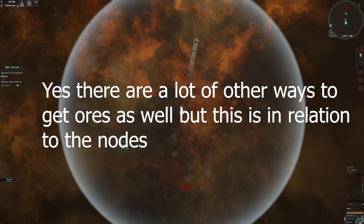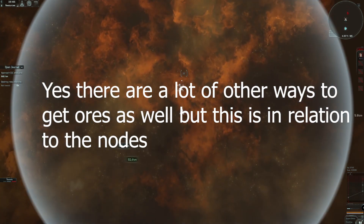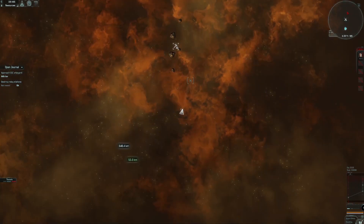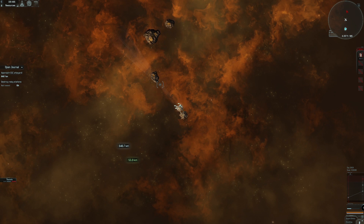If we head to this peaceful one I can show you a bit more. As you approach it, each node seems to have around four to five asteroids. I know this one's gold because it's got a gold tint. The iron ones are more of a dark all-around dark, and those are the two types of nodes I've found: gold and iron.